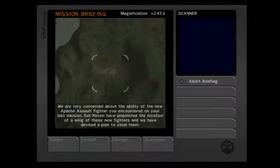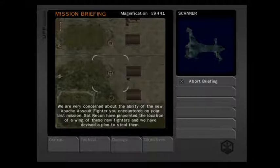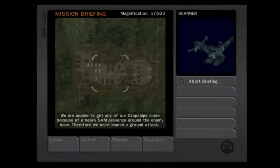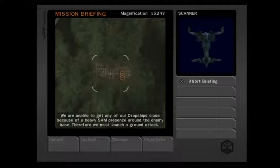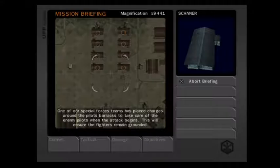We are very concerned about the ability of the new Apache Assault fighter you encountered on your last mission. Sat-recon have pinpointed the location of a wing of these new fighters and we have devised a plan to steal them. We are unable to get any of our dropships close because of a heavy SAM presence around the enemy base. Therefore, we must launch a ground attack. One of our special forces teams has placed charges around the pilots' barracks to take care of the enemy pilots when the attack begins. This will ensure the fighters remain grounded.